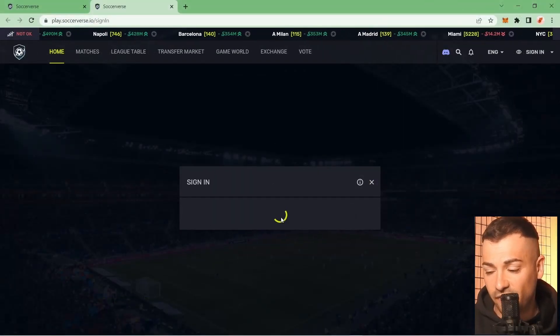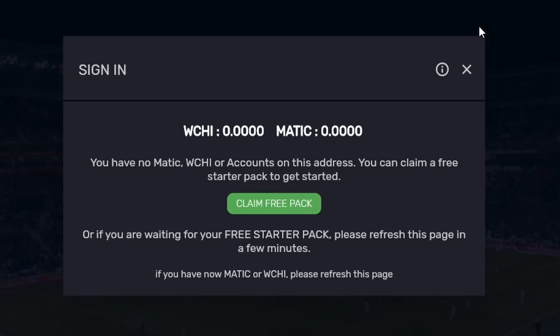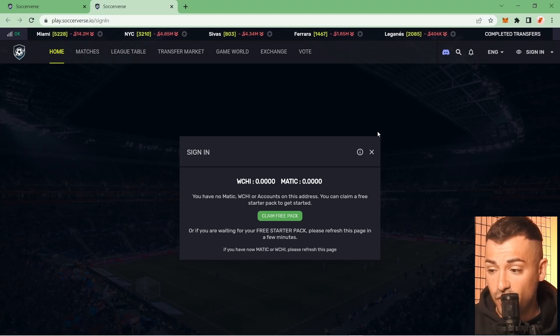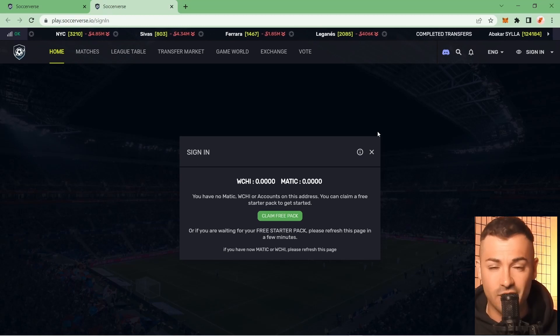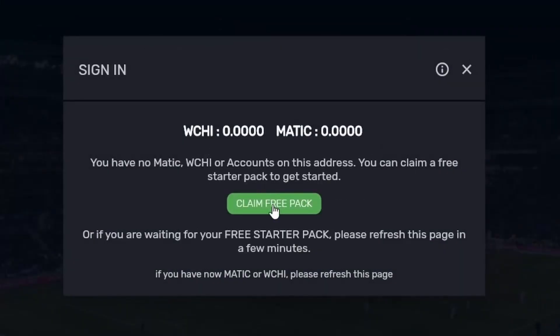Connecting to MetaMask again, it finds that we don't have RCHI or MATIC. We need RCHI to buy SMC, the currency of the game. Soccerverse is very kind — they give us the opportunity to claim a free pack: a tiny amount of RCHI and a tiny amount of MATIC just to get us started.